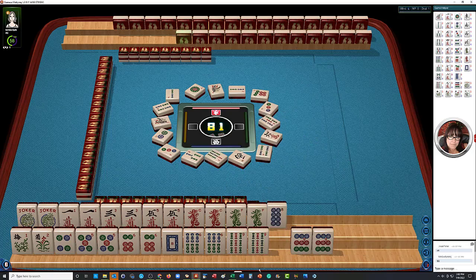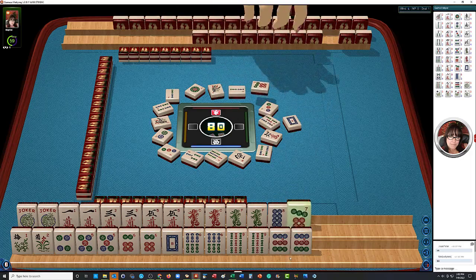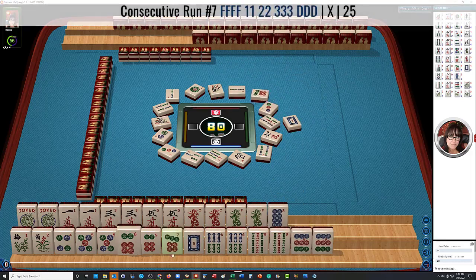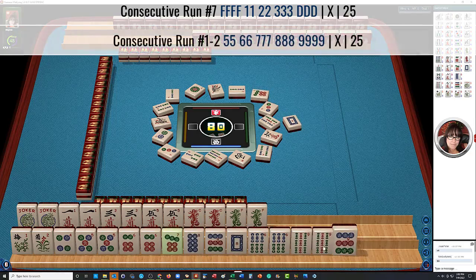So we have two hands and one, two, three, four pairs — one we don't need. Oh look, we got seven! Now we have an option: five, six, seven or four, five, six. You know what we have now too? Five through nine — four, five, six, seven, eight, nine.